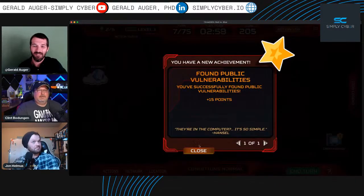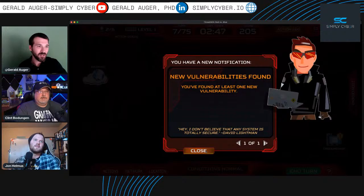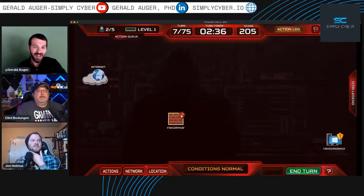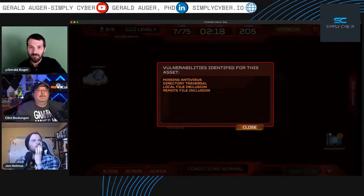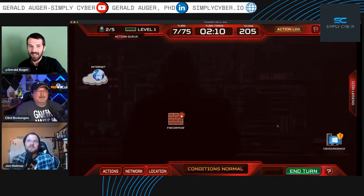Found a public vulnerability! We still have to wait for the phishing campaign — it takes three turns. Alan is working on that. We can now click the shields: incorrect access, weak password, default credentials. Clint notes: that's a pretty realistic vulnerability that happens quite often. We can't attack it yet because we don't have enough resources. There's another host — Clint's computer — showing missing AV and directory traversal.